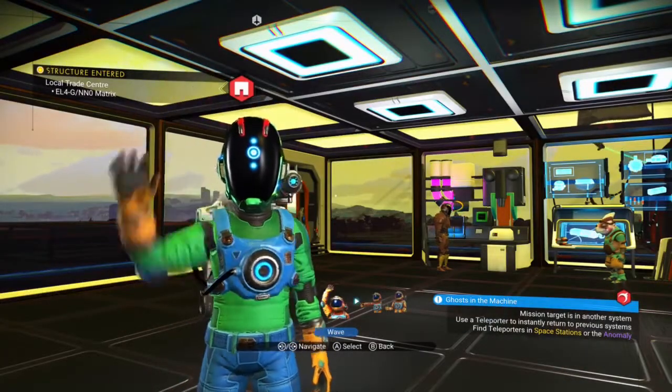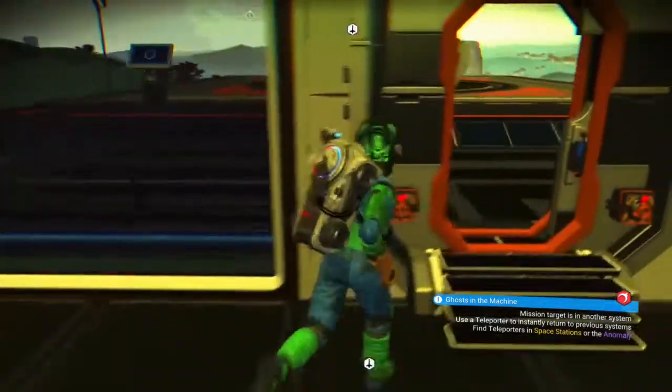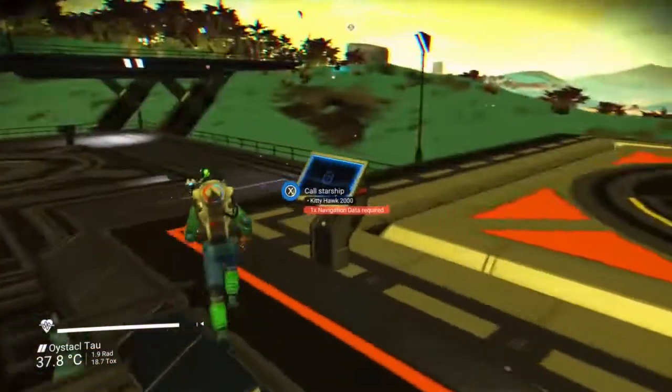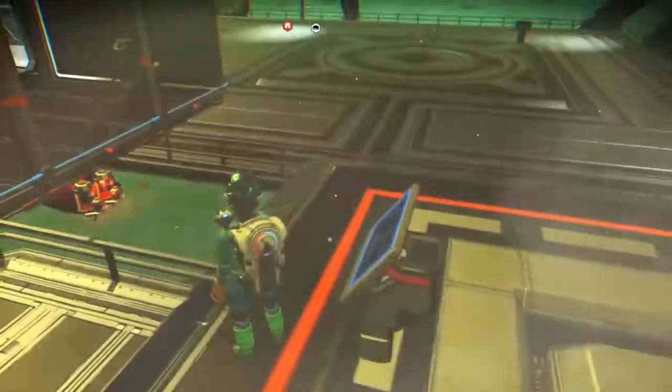Hey guys, and welcome back to No Man's Sky. That's right, we are back. The base is looking pretty. Life is good. Our ship for some reason has gone elsewhere, but quickly push it back — boom, there's our baby right there.